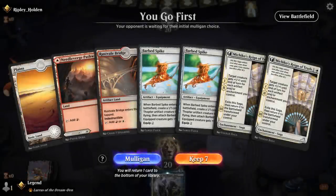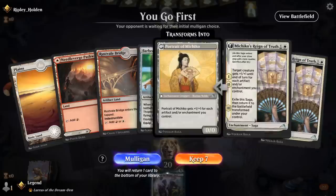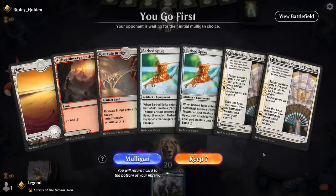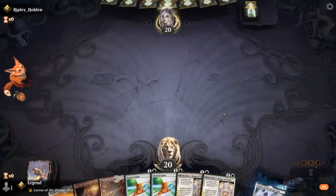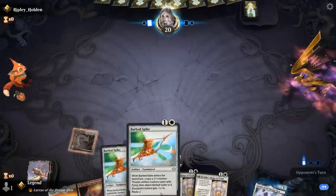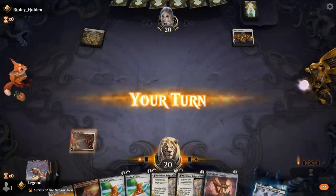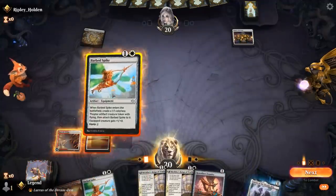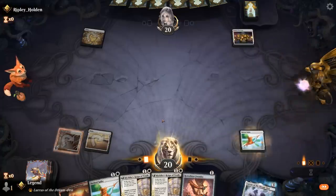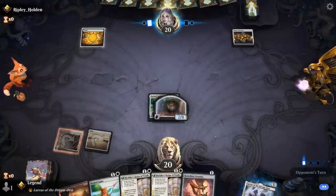We're on the play. This hand feels a little weak, although we have lots of ways to add artifacts to the board — turn 1 bridge, turn 2 spike — setting up some powerful Michiko's Reign of Truth. Maybe still worth keeping on the play, even though we're missing key cards like Asper Sentinel and Foundry. We'll see if this Spike plus Reign of Truth plan works out. Opponent is on a life gain deck, which can be a tough matchup. But there's Foundry! We can play that next turn, then Reign of Truth, attack for a bunch, and still sacrifice our Thopter. Our draw is looking a lot better now.